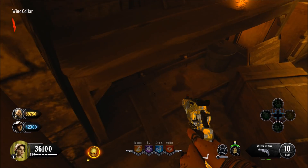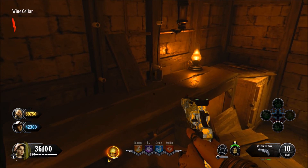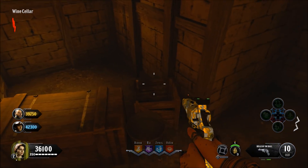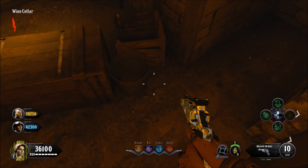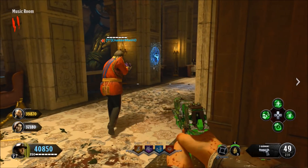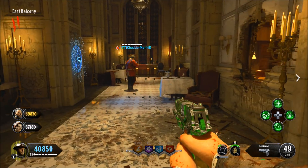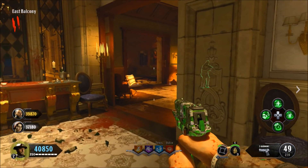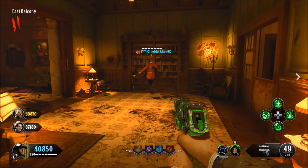Inside here you've got little ball tables, buckets and stuff like that. I was holding the X button around in here to see if I could pick anything up, but unfortunately I couldn't pick anything up. Maybe you have to activate some sort of easter egg step to get inside all these secret rooms and maybe you can do something from there.